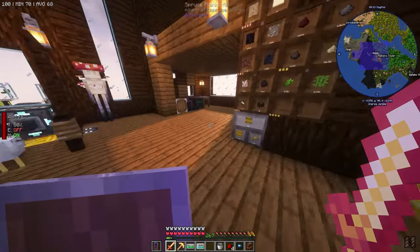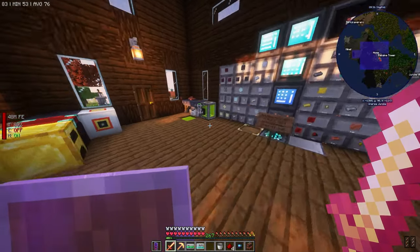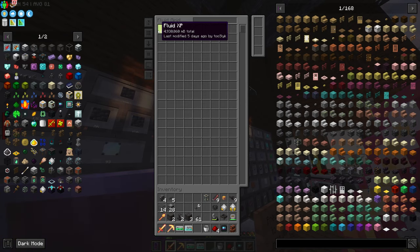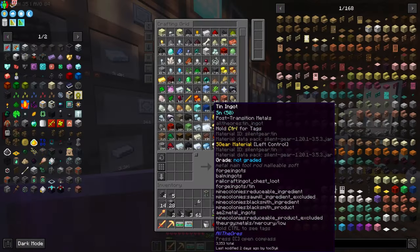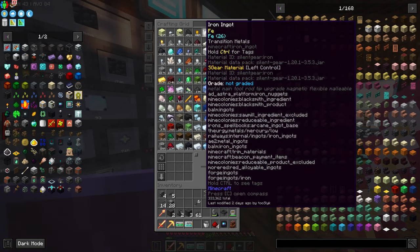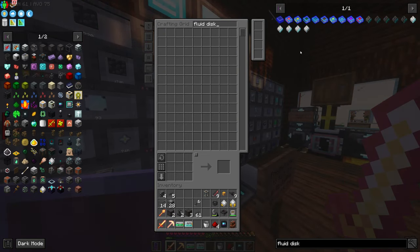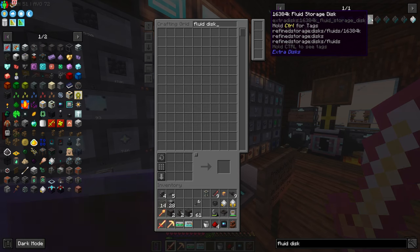I don't know why those things down below aren't outputting - oh, it was because we didn't have any fluid space at all. The fluid XP was filling it up. Let's empty that out and we could also make a fluid disc for more storage. What we ultimately want to do today is set up the Mekanism auto crafting so we can update and upgrade our ore factory.